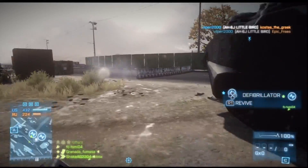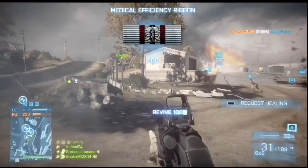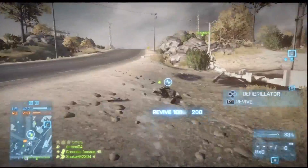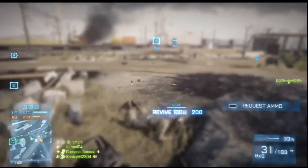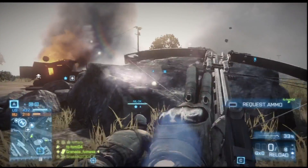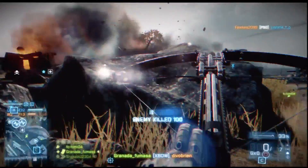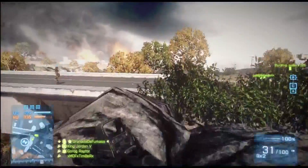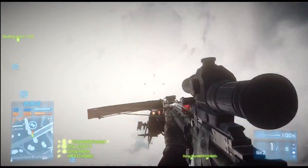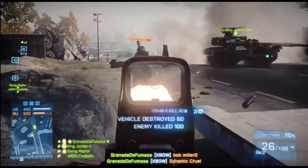Hi guys, my name is Mike and in this video I want to talk about one of my favorite setups in the game, which in my opinion is key in winning large vehicle maps. It's a hybrid between the engineer class and the assault class — basically playing assault with a long-range rifle like the AN-94 or the KH, while using a crossbow with explosive bolts and a mini-RPG, always keeping your engineers alive but also helping out with vehicles.